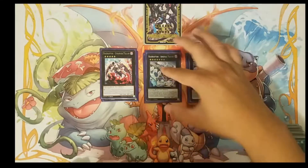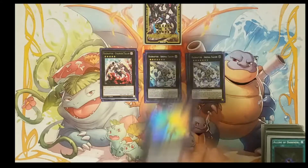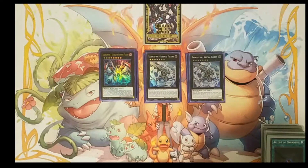We're playing two copies of Raid Raptor Arsenal Falcon because this card is just broken. You can detach one material to special summon one Raid Raptor card from your deck, and its effects are non-negated — that's what makes it really good. Also, if it is sent to the graveyard with XYZ material, you can special summon an XYZ monster from your extra deck and attach Arsenal Falcon to it as material. That's usually how we rank out into Ultimate Falcon.